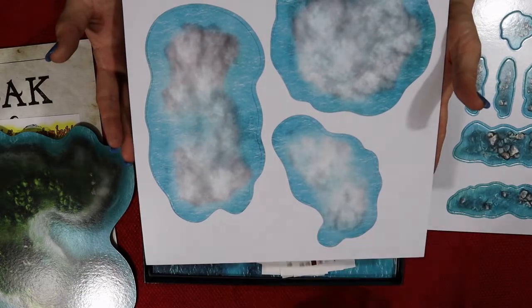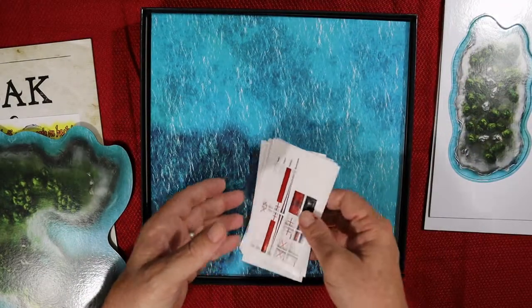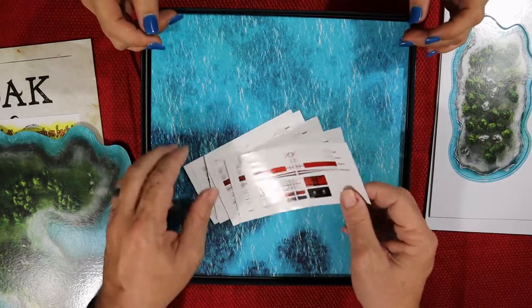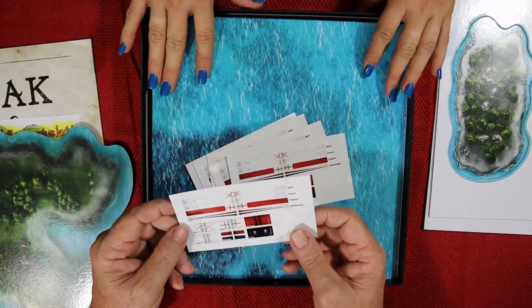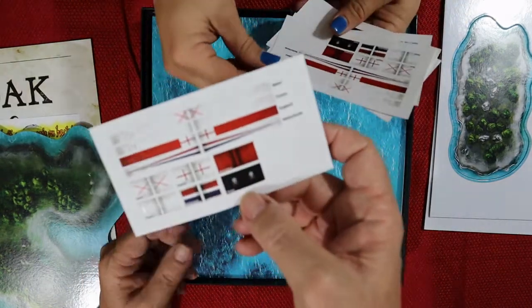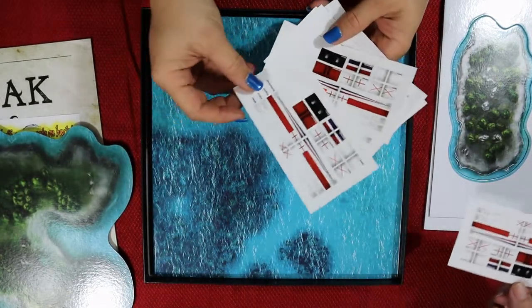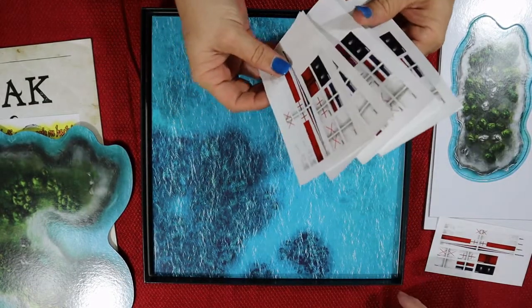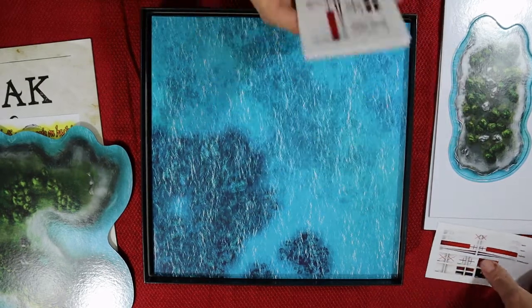You can play on it — it's pretty big, and some of these look like they're covered in clouds. Oh, these are stickers — I bet they go on the boats. They're going to be transferred like decals. Spain, France, England, Netherlands, and a Pirate faction you can play. There are quite a few sheets — two, three, four, five, six — so one for each faction.